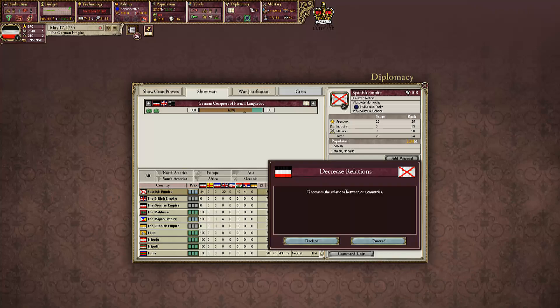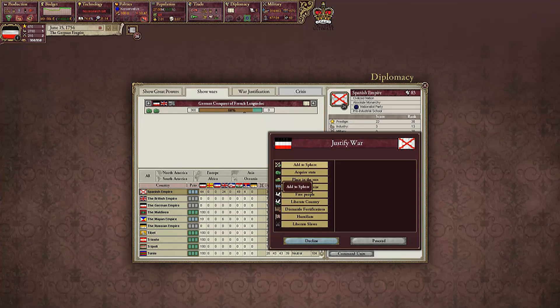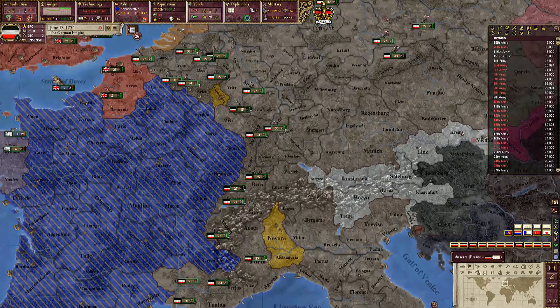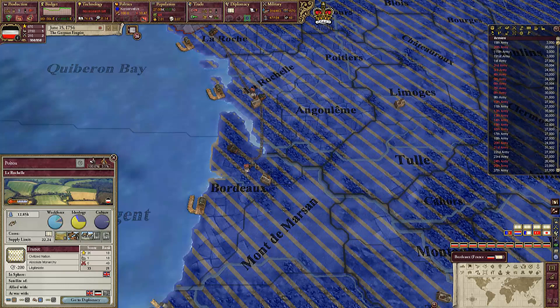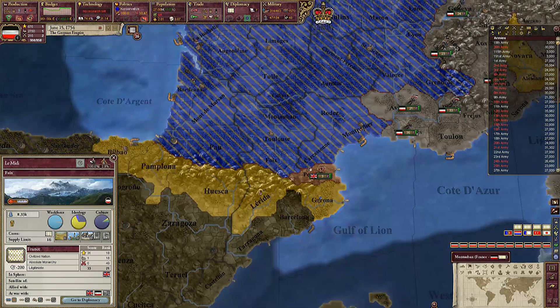We've got some good relations with them so let's just decrease our relations with them so we can attack them. Our budgets look quite nice. Justify acquire state and we'll let that start increasing. I wanted to get how many war goals — that's one, two, three, and four — that should be around forty.